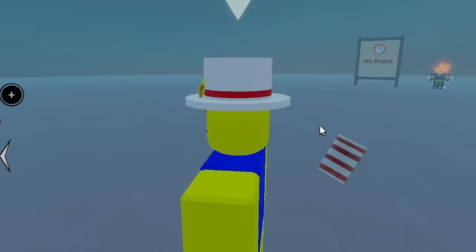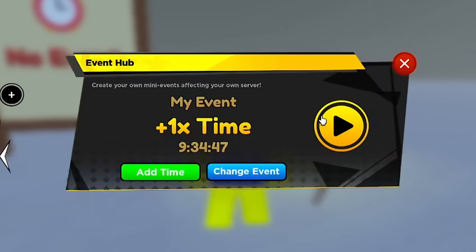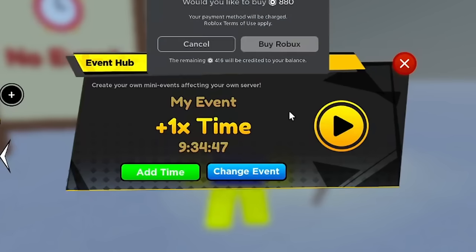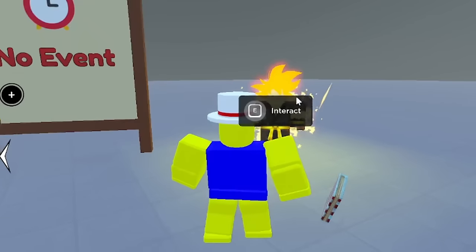If you go to the Event Hub you can activate a luck event. It gives you plus two luck. This costs Robux, but if you check the Anime Fighters Discord a lot of people host luck server events — just join one of those.